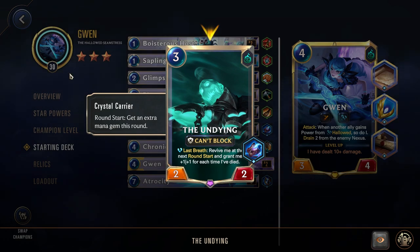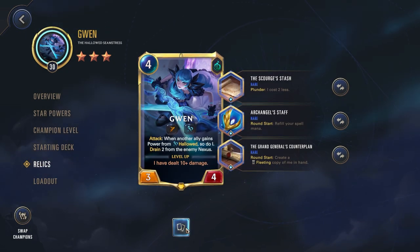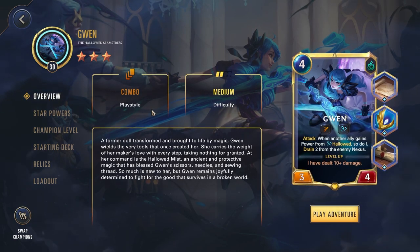Normally when you max out Gwen, you end up not using the Undying very often because you're just ending the game on turn four. But with this build we're trying to get Gwen out earlier while not just focusing on her and ending the game as fast as possible — we're trying to enjoy the game and have a fun experience. Being able to kill the Undying every round with our Thread the Needle will give us really good removal and transition Gwen into more of a control deck.